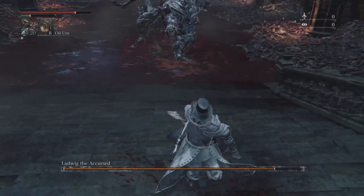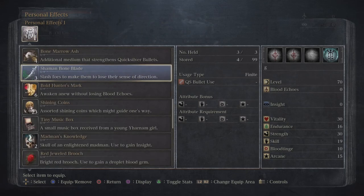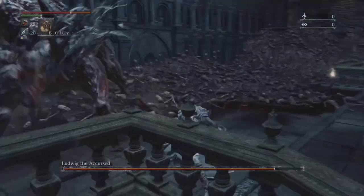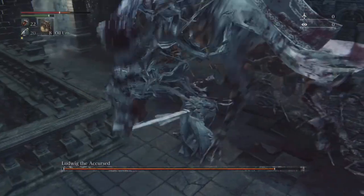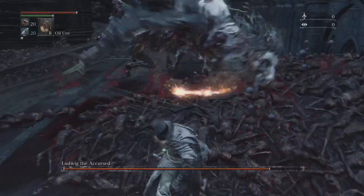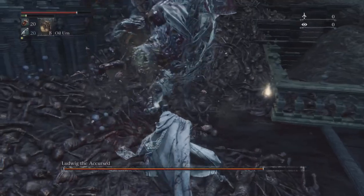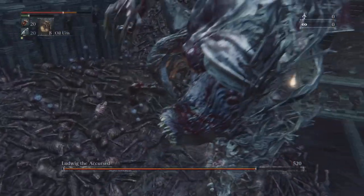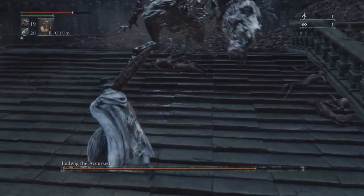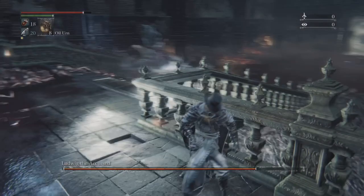I'm using the transformed version of Ludwig's Holy Blade, just because it can stagger him a lot better — not stun lock, but stagger in the sense that it's going to break his limbs and make him flinch, giving more opportunities to hit him. Use fire paper or bolt paper, as that works pretty well. The transformed version is also a lot bigger, which helps.